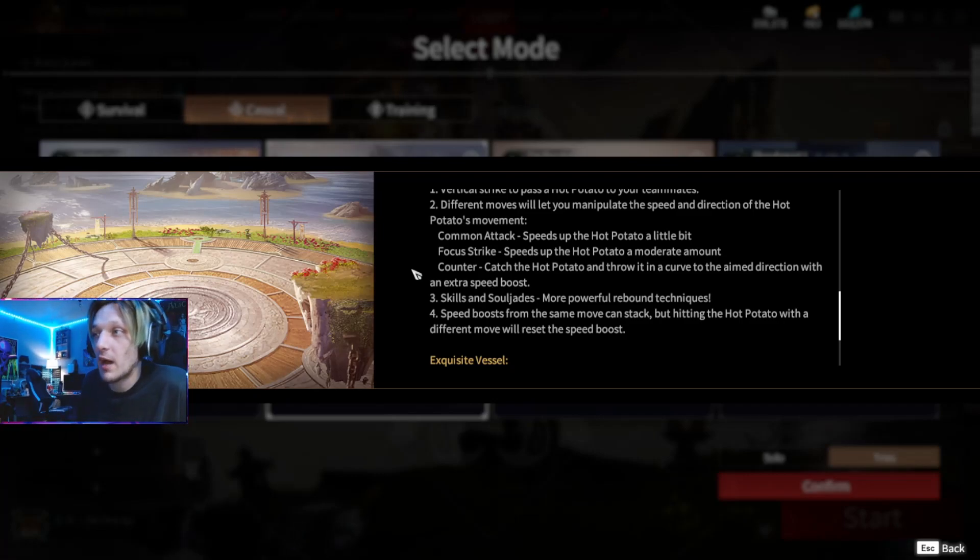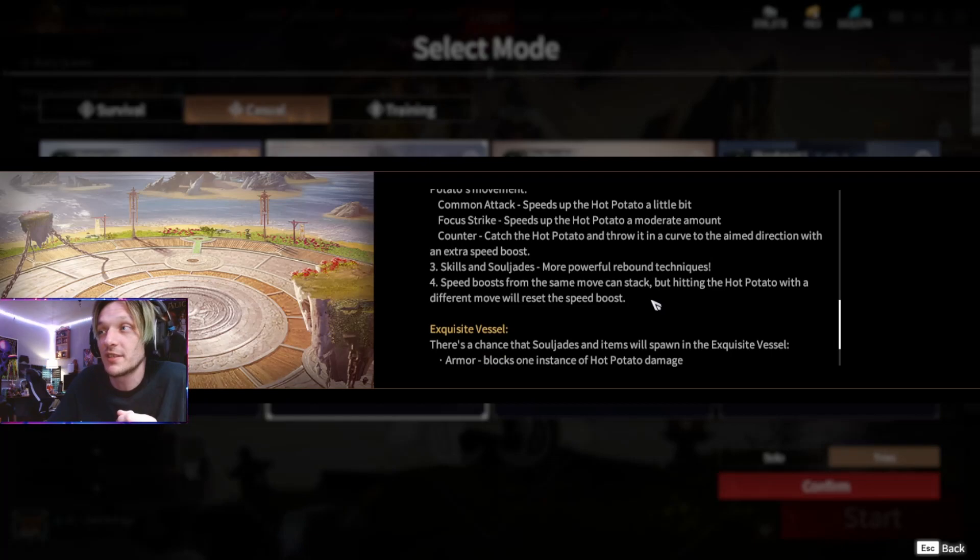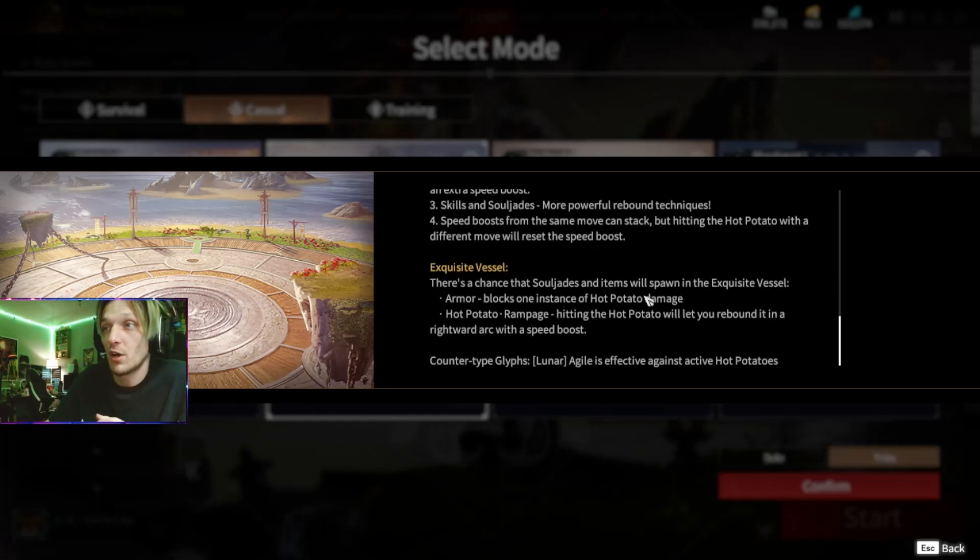Skills and Soul Jades: more powerful rebound techniques come with picking up skills and Soul Jades as the battle progresses. Speed boost from the same move can stack, but hitting the Hot Potato with a different move will reset the speed boost. In the middle, there's an Exquisite Vessel — there's a chance that Soul Jades and items will spawn there. Armor blocks one instance of Hot Potato, so you could pick up armor randomly that spawns from the middle and help you stay in the battle or replenish your armor. Counter-type glyphs — Lunar Agile — is effective against active Hot Potatoes.